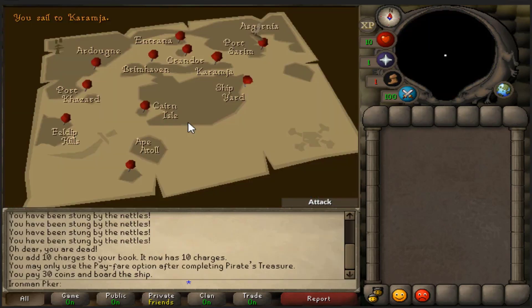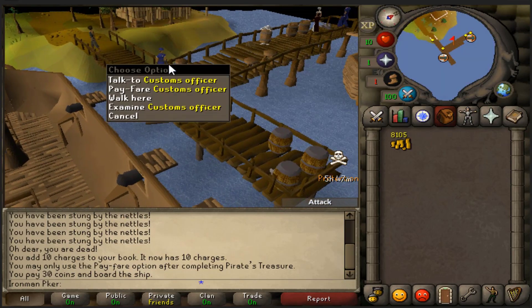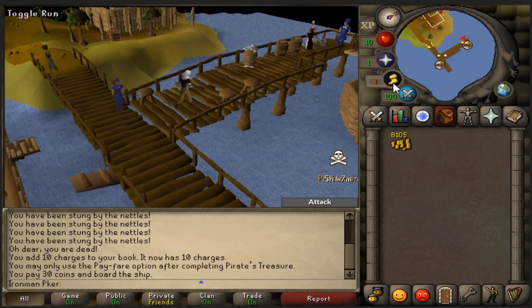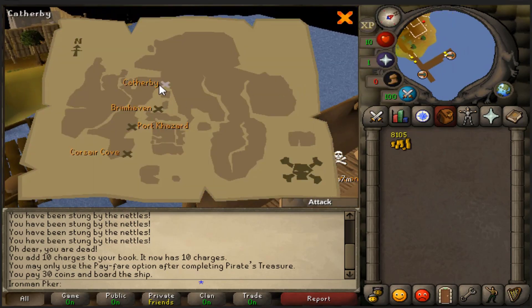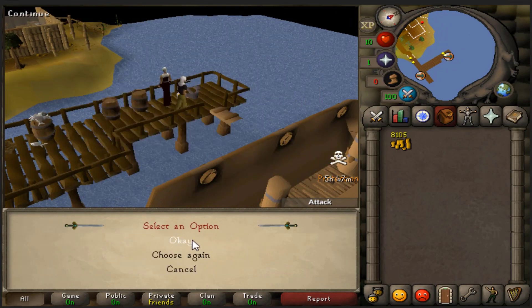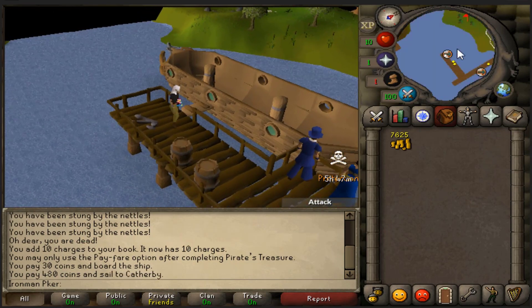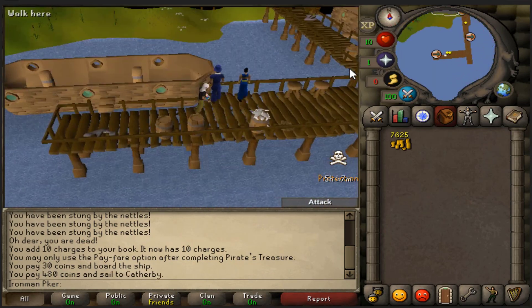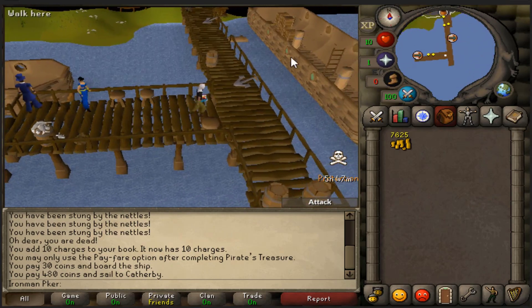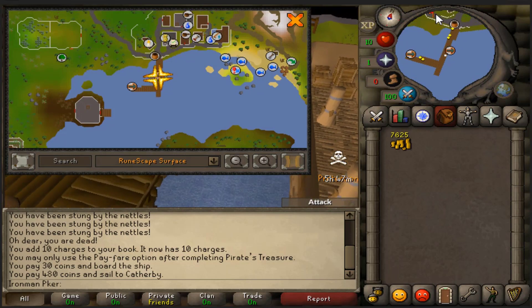Make your way over to Port Sarim and take a charter. Now that we are at Karamja, head a little bit north and take the charter ship all the way to Catherby. You're probably thinking why Catherby — just follow along with the guide. Take it to Catherby and then head all the way west. You're going to want to go to the bar that's right next to Seers Village bank — just a little west. I'll show you on my mini map.